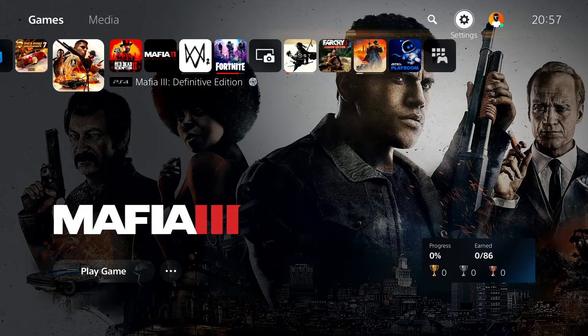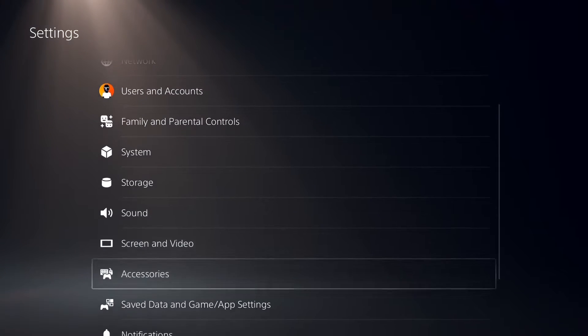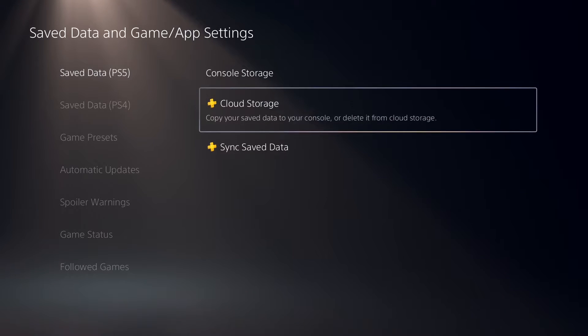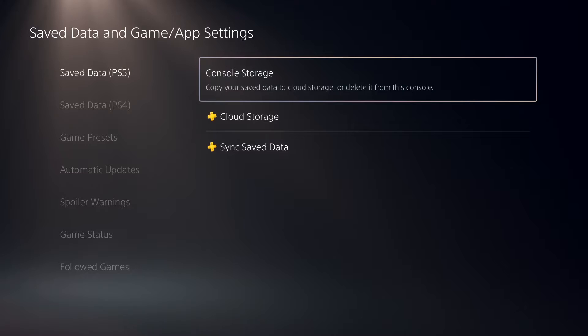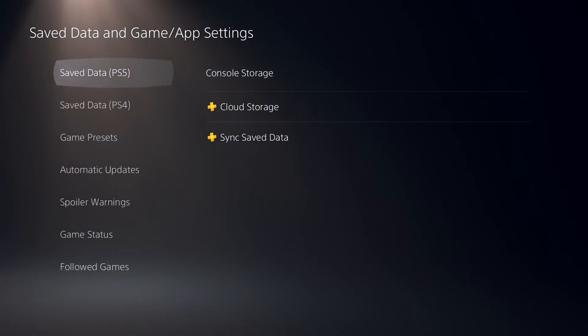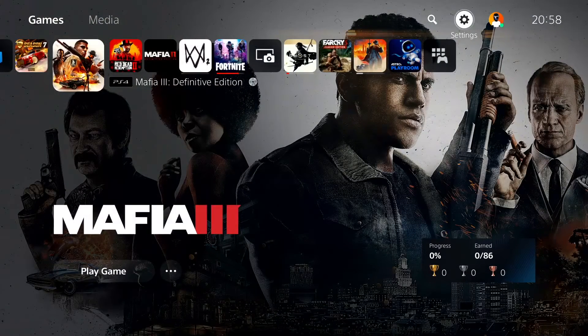To back up your save data, open up PS5 settings, go down and select 'Saved Data and Game'. If you have PlayStation Plus, just go ahead and select 'Cloud Storage' and upload your save data to the cloud. But if you don't have it, just plug in an external hard drive or flash drive to your console and copy your save data to it.